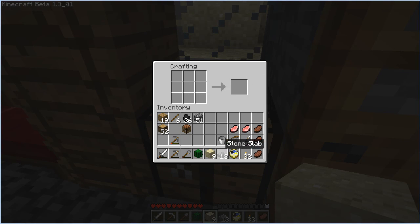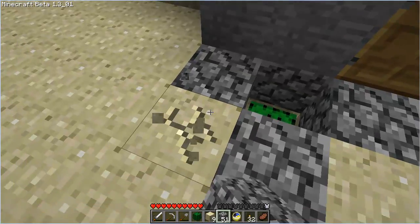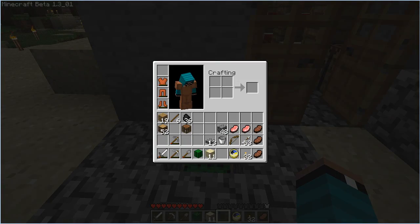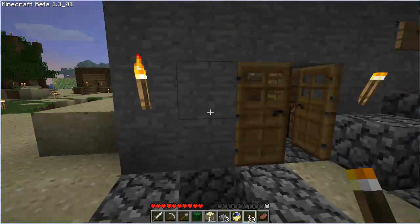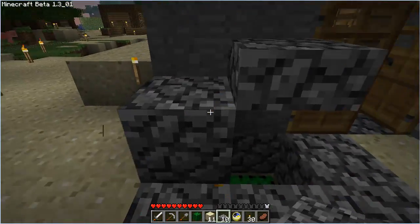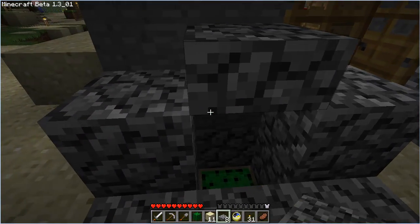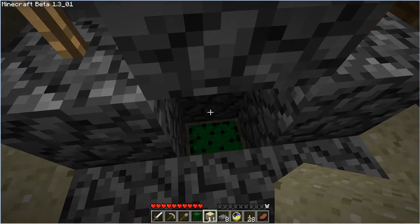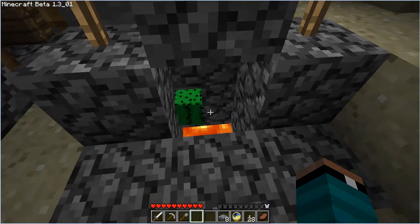We're gonna do basically the same design as the lava garbage can, except for the cactus version. If you don't know, cacti — when something lands on them it disappears, so it's basically a garbage can without the sizzle of lava. We're gonna place one here, two on the sides. It's kind of bad placement blocking the door, but you guys get the idea of how to build this, and we could obviously put another sign up top there.